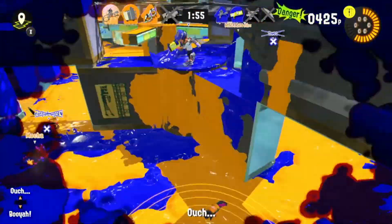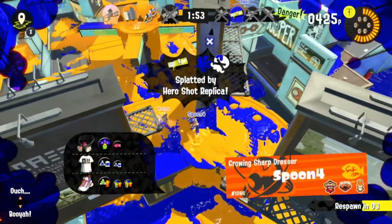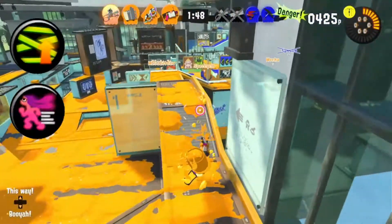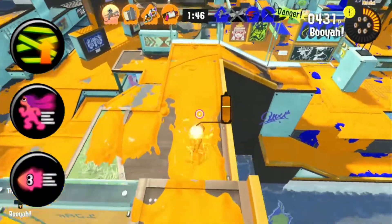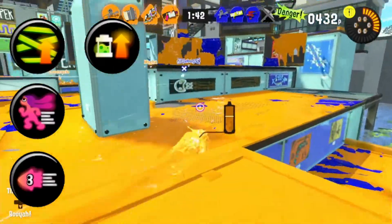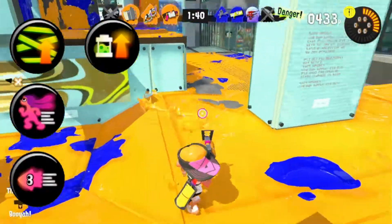The best gear for this weapon is going to be Last-Ditch Effort at the top, then Run Speed Up and Swim Speed Up, then Ink Recovery Up, because it's pretty ink-efficient already and you just need a little ink recovery.